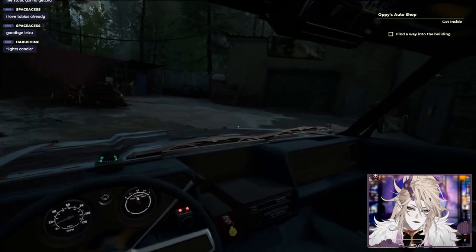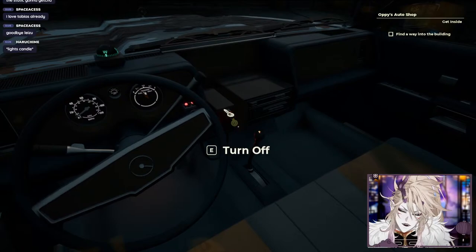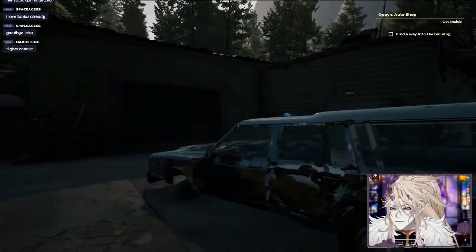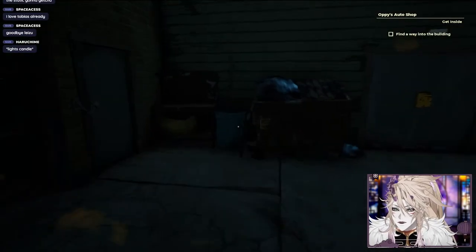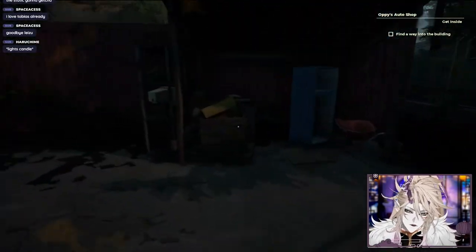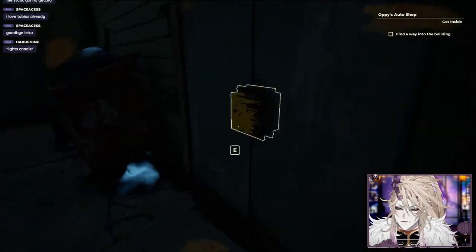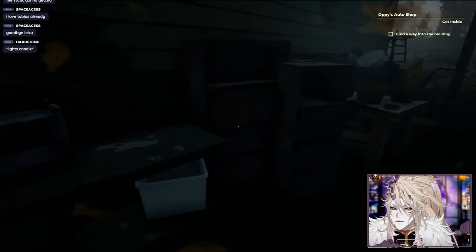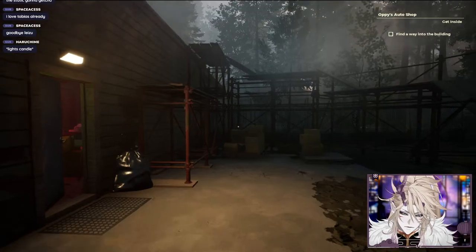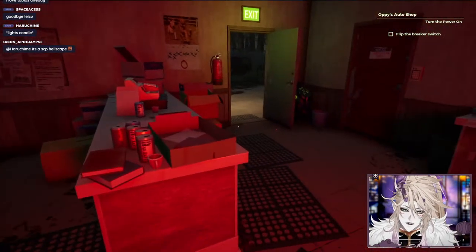I found a way into the building - I'll just pull in here. Pull the car into park and turn off the engine - don't want to waste fuel. Here we are, this is the auto shop. Looking like it's locked. There's someone's toilet. Oh, this one's locked too - we need to find a different way in. Conveniently the back door is open. Conveniently, flip the breaker switch.